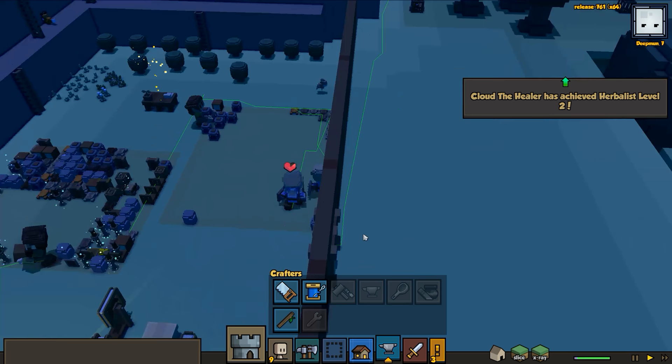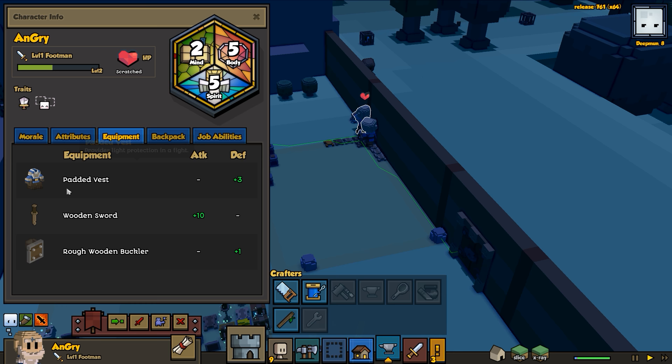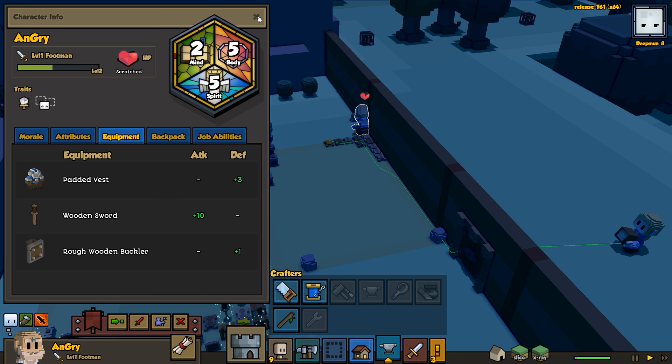Fell boy already picked up his padded armor. Let's take a look - level one footman, let's go to your equipment. Padded vest - I'm not sure if the padded vest actually works with the archer as well. I don't think so.